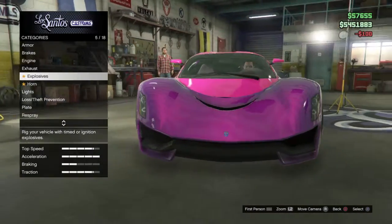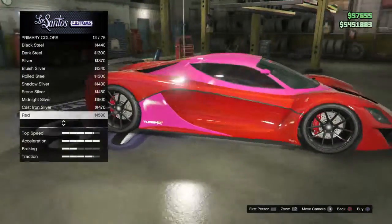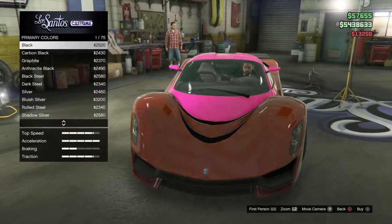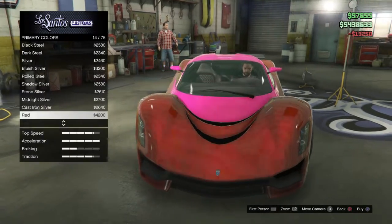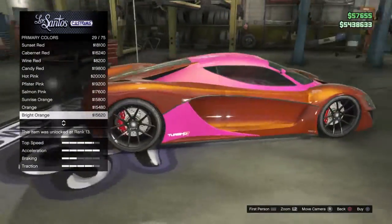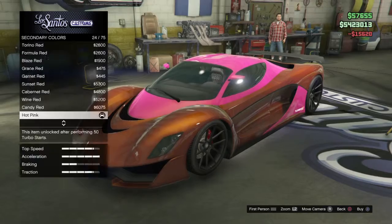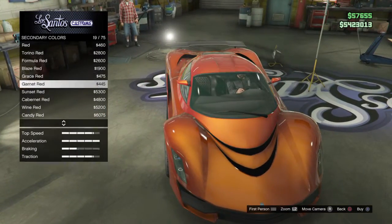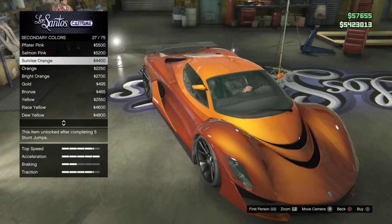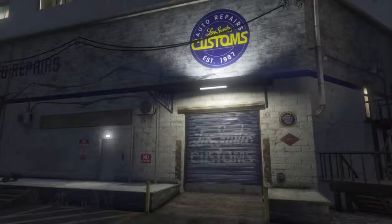You guys know Bruffy1322? Yeah, this one's called Rusty Orange. Now to make this color, you're going to need a Sunrise Red and a bright orange pearlescent — so it's a Sunrise Red and bright orange pearlescent. And that's how you make Bruffy1322's color.